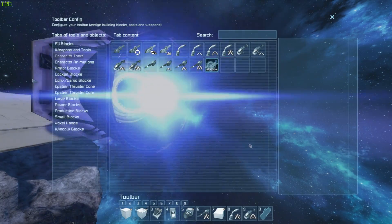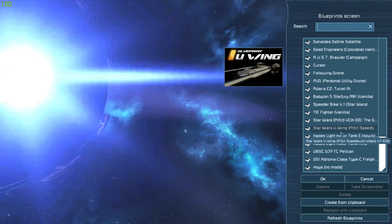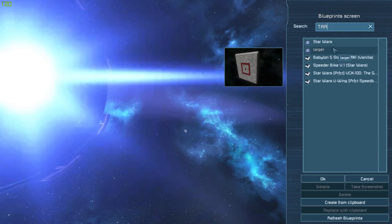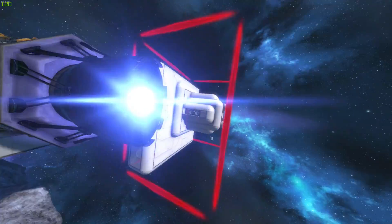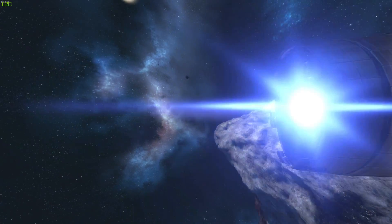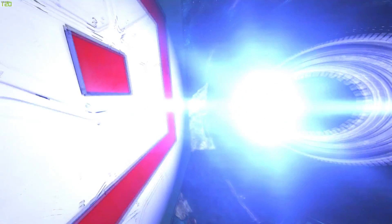I wouldn't mind — I presume anything that comes into this area with block damage on... Do I have something I can melt? I think pulling a tank in would be a good idea. You never find these things when you're looking for them. Let's see what kind of thruster damage this has — roughly lined up. I definitely have block damage turned on. Okay, it doesn't seem to be doing damage — maybe it's just something I've set up wrong.